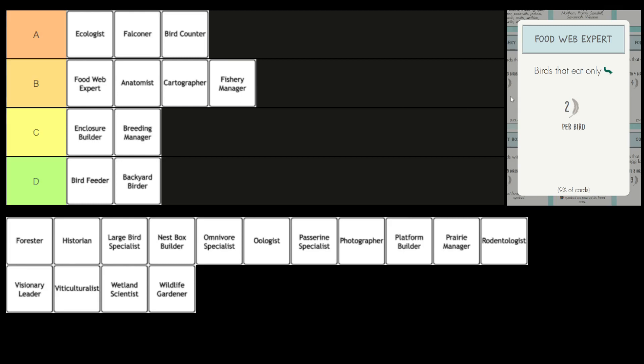That makes a lot of sense. When you think of birds that satisfy the Food Web Expert, what comes to mind are birds like the Wilson Snipe, which only costs one grub. With the Food Web Expert, you can score seven points — pretty huge value there. But again, that's quite a specific scenario.